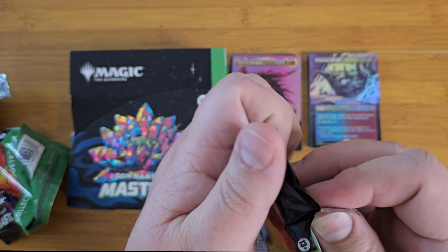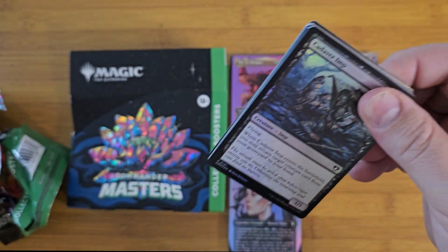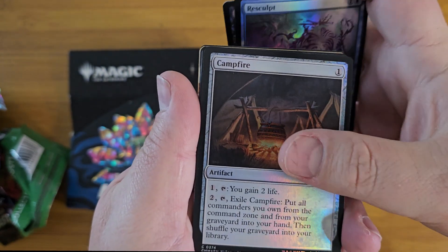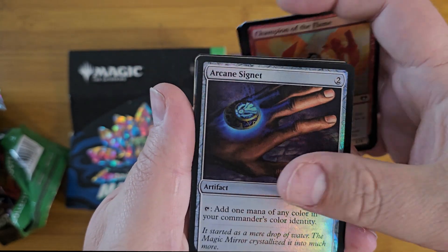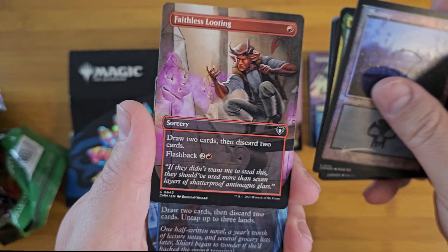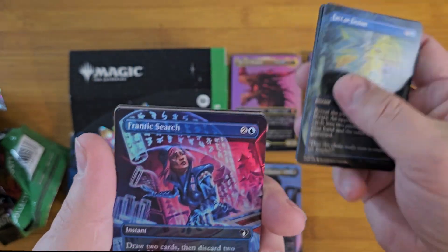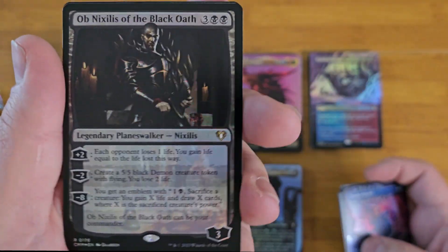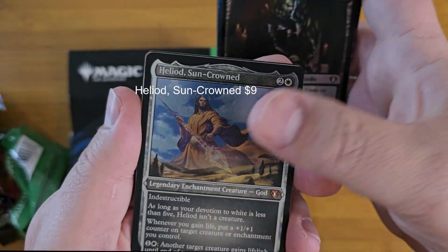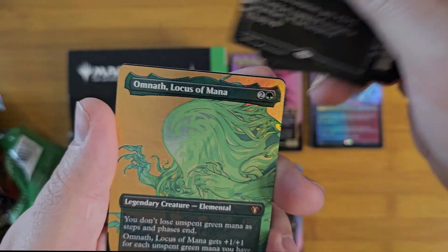Pack number four — hard to open. Dabra Imp. Signets — could use more of those. Hamza. Faithless Looting. Fact or Fiction. Frantic Search. Nyxilus — I got that. I think that was the first Commander deck I got. Helion. Boon of the Spirit Realm. Champion's Helm — all math, very pretty.